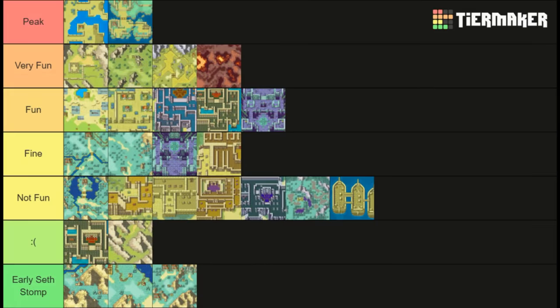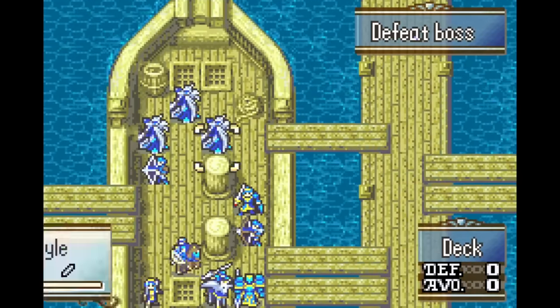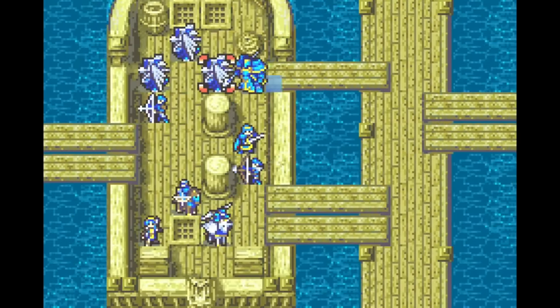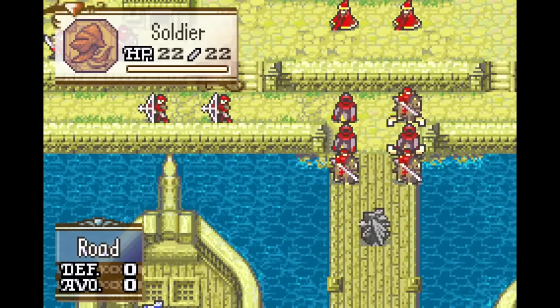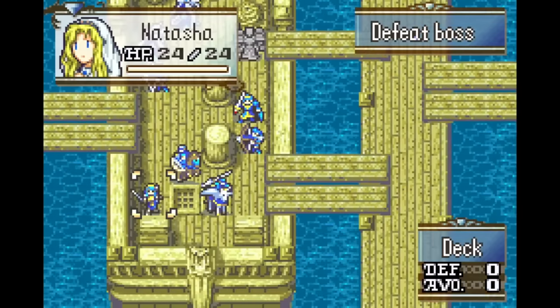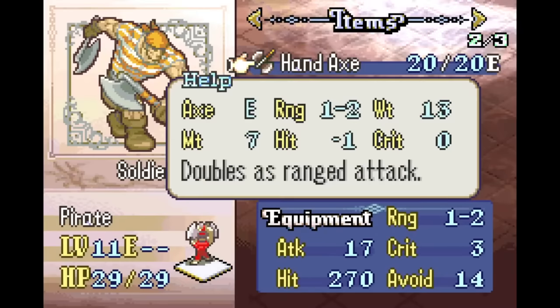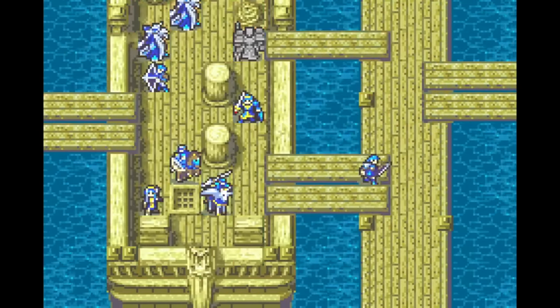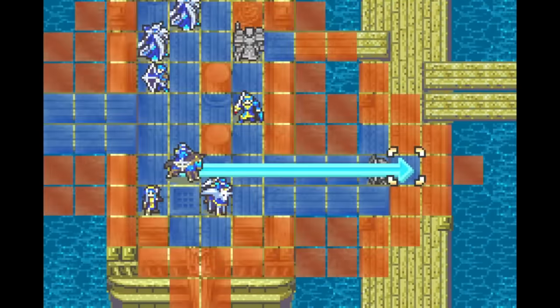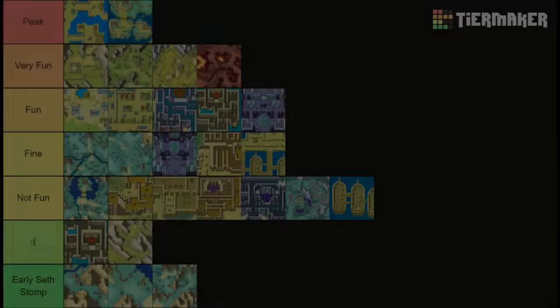After Phantom Ship, our boats land in Tyzel for chapter 12. I think this is a fine, if very forgettable map. I like that there are a couple lanes you could send your units down at the beginning, and things to do on both sides of it. I like that to recruit Marissa here, you have to talk to her with Ewan — it reminds me of the Joshua recruitment where you need to clear out all the danger so that you can walk your wimpy baby over to recruit the Myrmidon. I also like it when FE games do the thing where the boss leaves and a new boss shows up — it's a great way to give important enemies some screen time without having us fight them repeatedly. Kaylac does this here, and it's neat. Totally fine map, goes in the fine tier.